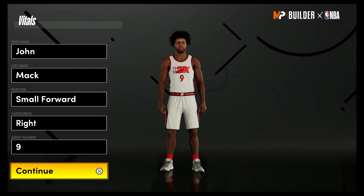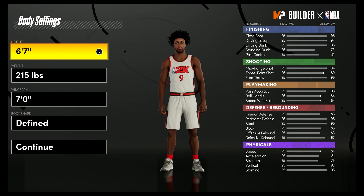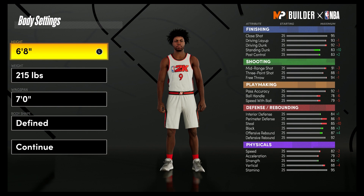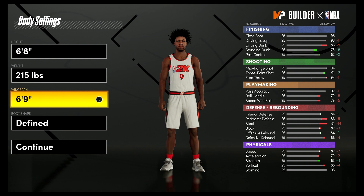This is going to be small forward — hand and jersey number don't matter. I chose nine because that's the number he'll wear with the Wizards. For the body settings, we're going to bring him to six-eight. I've heard he is actually six-nine and the NBA does have him listed at six-nine; however, I wanted to get pro dribble moves with this build, so that's why we're going down to six-eight. For the weight, we're going to leave him at 215 because that's his exact weight, and for the wingspan we're going to bring it down to 69 because that's his exact wingspan. Body shape doesn't matter — I'm just going to go with fine.